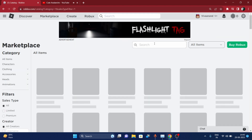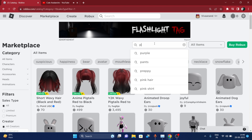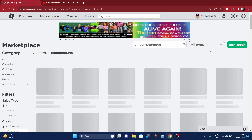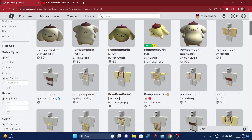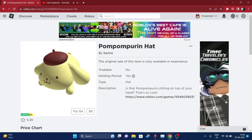In the Marketplace you have to search for 'Pom Pom' — you can click on it. This is a new UGC item that you can get for free.